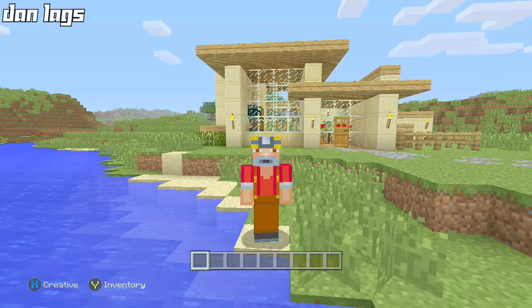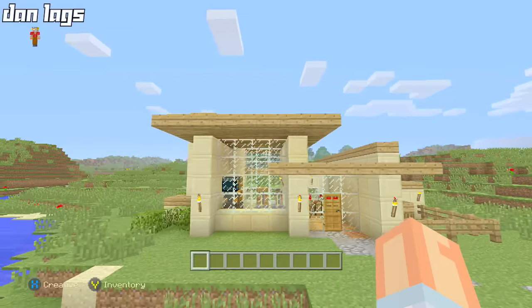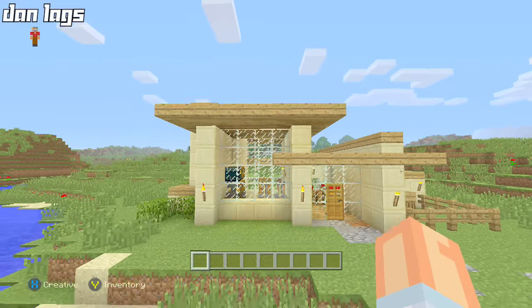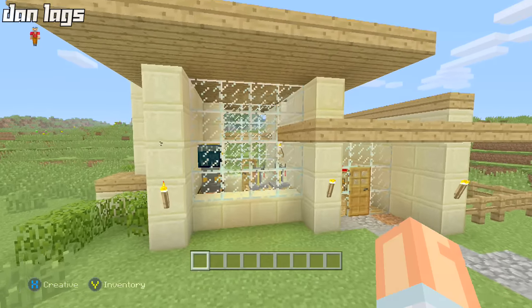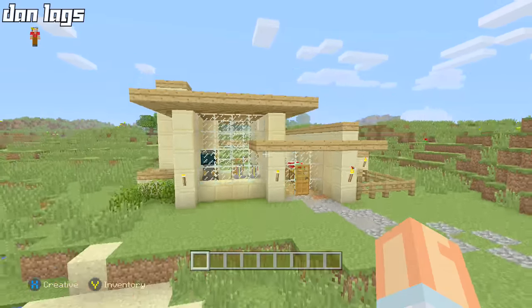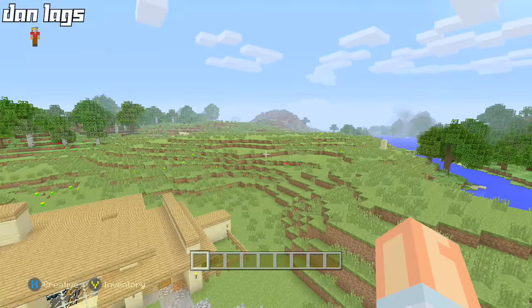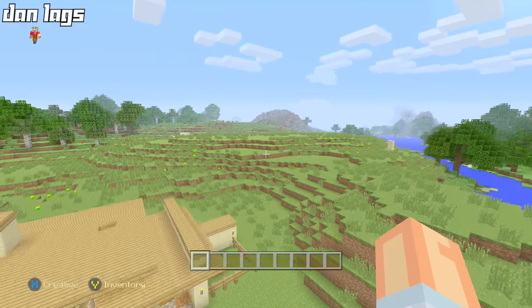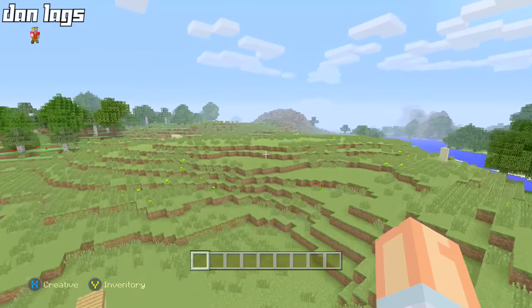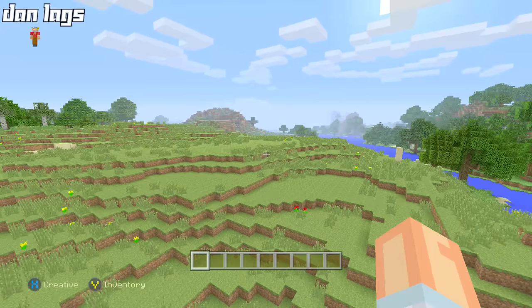Hey guys, what is up, it's Dan Laggs, and today we are starting another new let's build. I'm here on a world that I've actually built some stuff on before. Right here is just this little survival house tutorial I did about a year ago — a really nice little design if you're playing survival. But I'm going to be building a brand new let's build today here in creative mode: some kind of southwestern adobe style house.